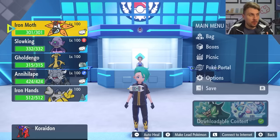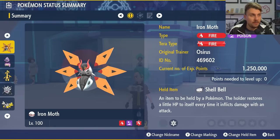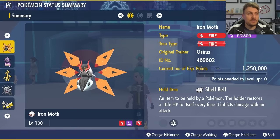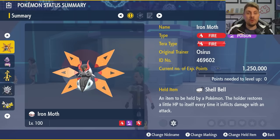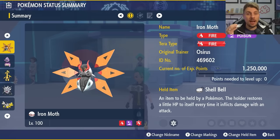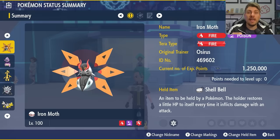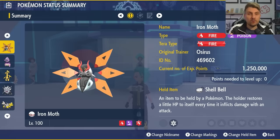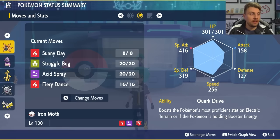Jumping into the game, the first build is Iron Moth. I feel like Iron Moth could be a very strong option against Iron Bundle. It is Fire and Poison type — it will be weak to those Water type attacks from Iron Bundle, but we have ways to mitigate it. Iron Moth has a very high Special Defense stat. The terror typing is Fire, so we're hitting for super effective damage. We've got the Shell Bell as the held item for a line of recovery. The moveset is Sunny Day, Struggle Bug, Acid Spray, and Fiery Dance.